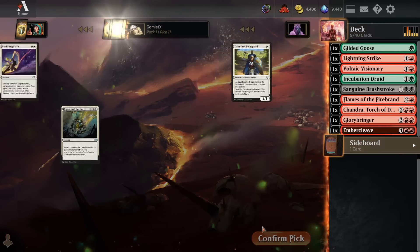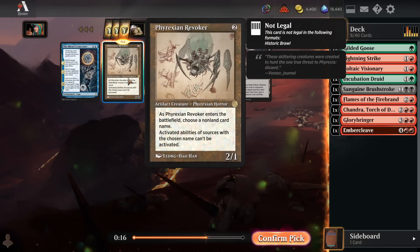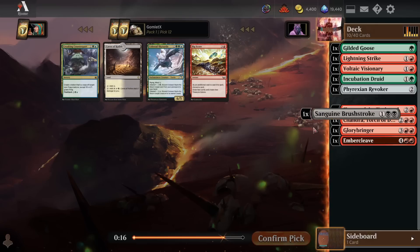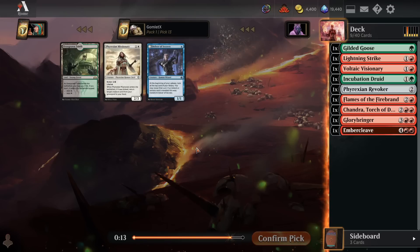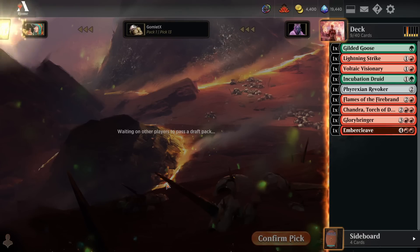We'll just take a Platinum Angel — it's the only card that's technically castable. Then we'll take Phyrexian Revoker. We could actually play this, and every now and then our opponent has a Planeswalker on board and we get to shut off that card's abilities. The two mana 2/1 that can destroy a target Planeswalker is significantly better than just a two mana 2/1. Just cut red out of the pack to keep people out of the color. Take a dual here, and grab some random garbage as we move on to pack two.